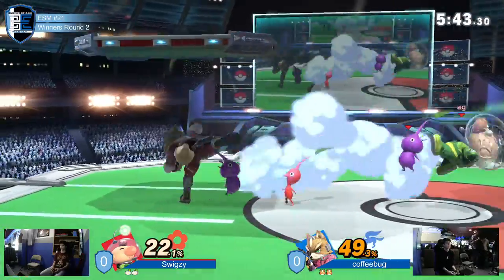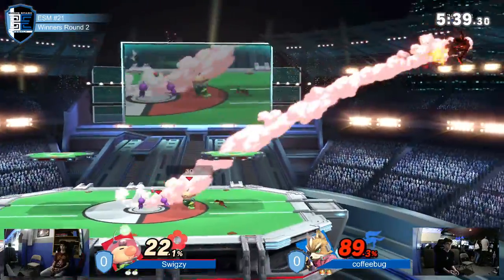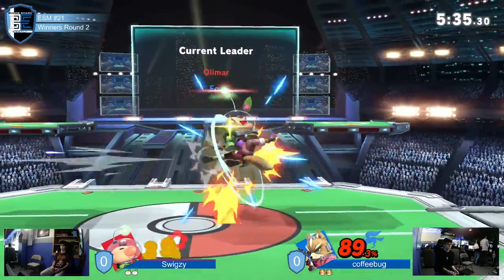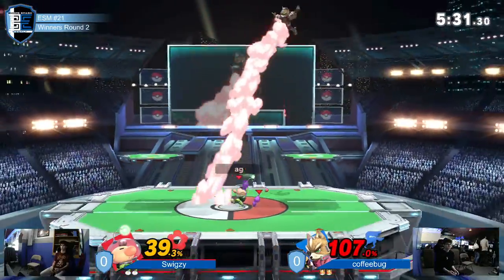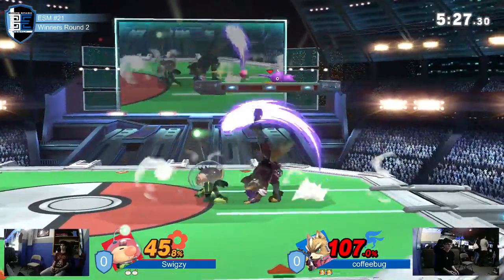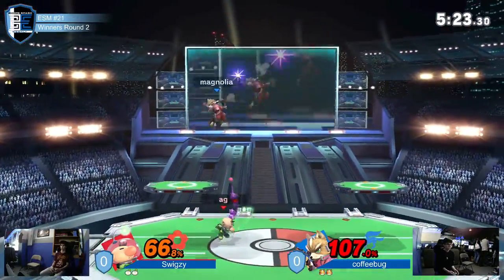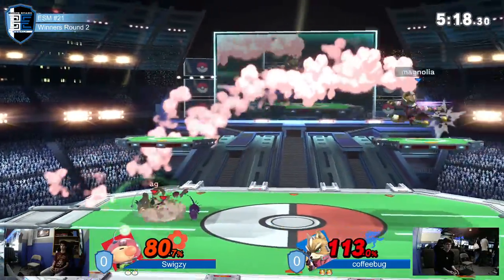So you're kind of running away with this a little bit. Does Fox Reflector work against Pikmin? Yes, it absolutely does — it works against the side B. I don't think it works against the fair; I think it's only a projectile once it leaves his hand. I've definitely killed with Falco Reflector off side B of purple, and it hits all of Iron Mouth — he definitely dies.